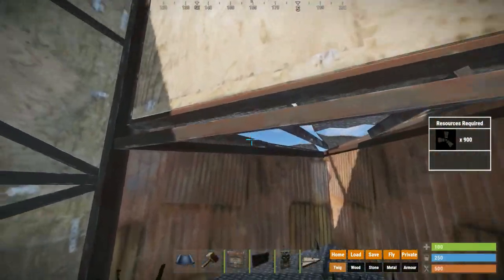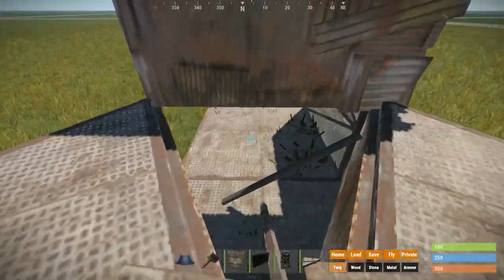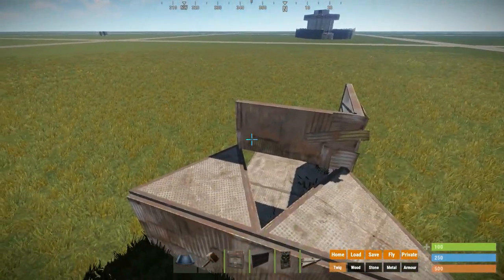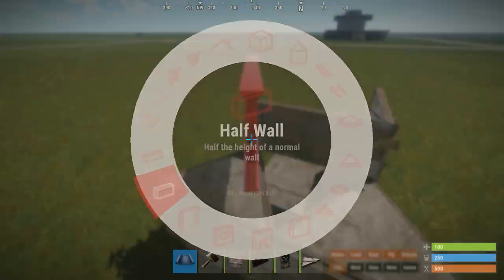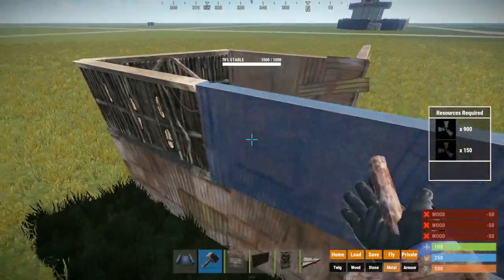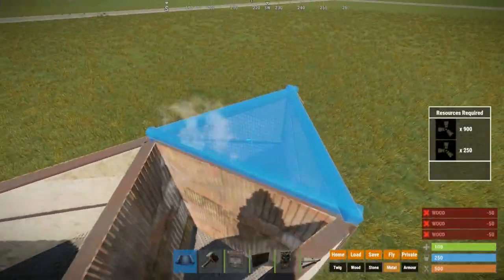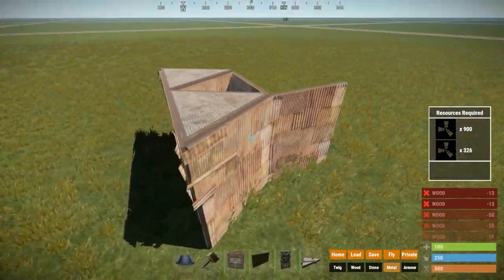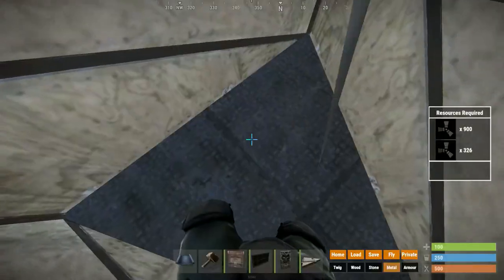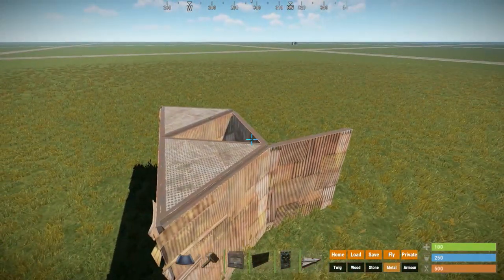Because this floor doesn't have stability anymore — because the raised foundations don't give stability — the floor would crumble, and now you could enter or leave the base. This bunker already works in its current form, but I like to add half-height walls onto here with floor triangles on top. I do this to stop people from easily soft-siding these foundations and going into the bunker without needing to waste explosives.